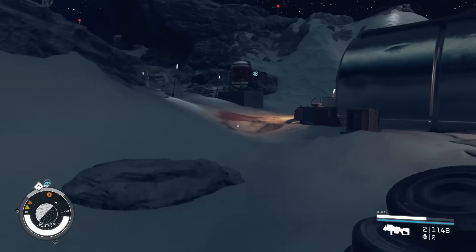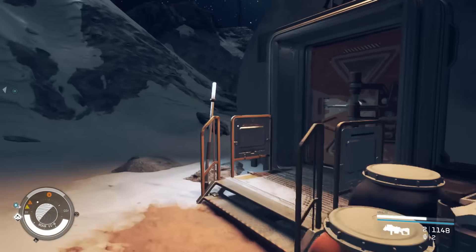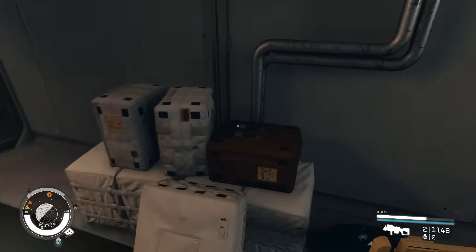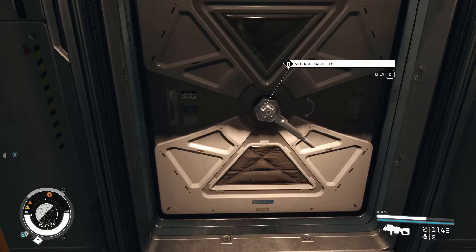Once you do that, we're going to head inside. This is where the fun really is going to start. We're going to head and open the door, and because you're Crimson Fleet coming here, there are no enemies — but there are bags of loot, essentially.